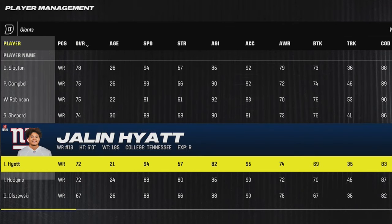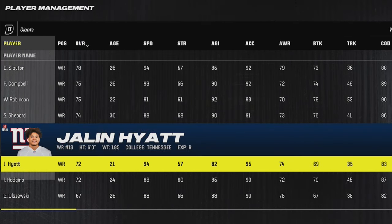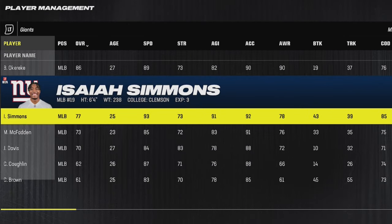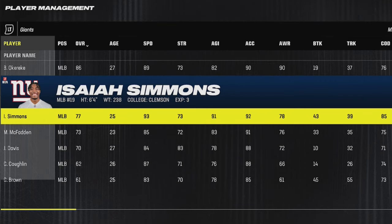The Giants have a couple of different options, starting with Jalen Hyatt, who was a second-round pick just last year — 6 feet tall, 94 speed, all you really need to know. They also have Isaiah Simmons, but I'm guessing most people know about him since he's one of the fastest linebackers in the game and he's still only 25 years old.